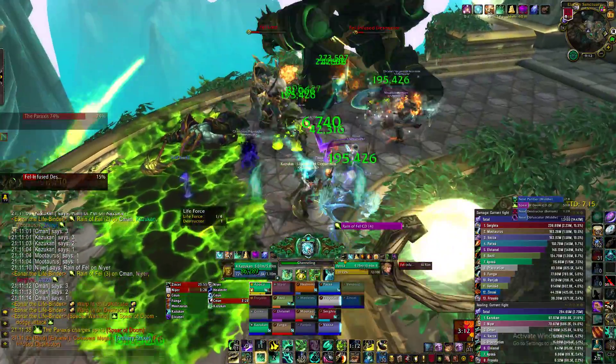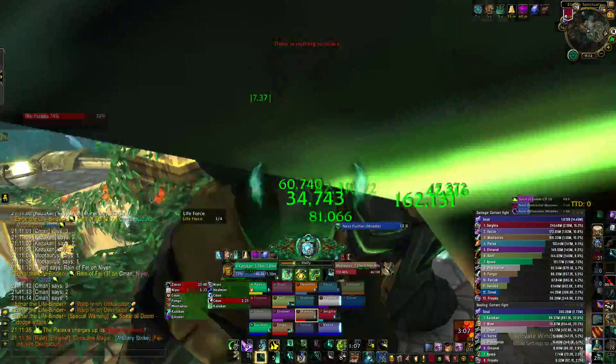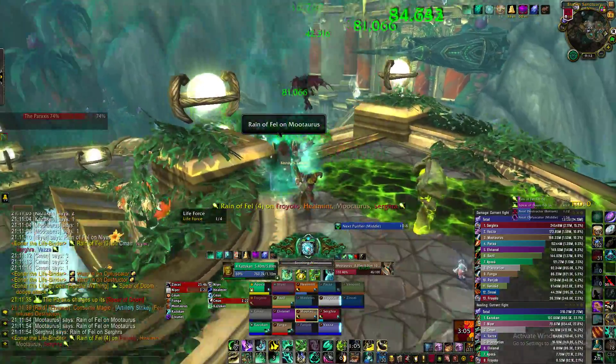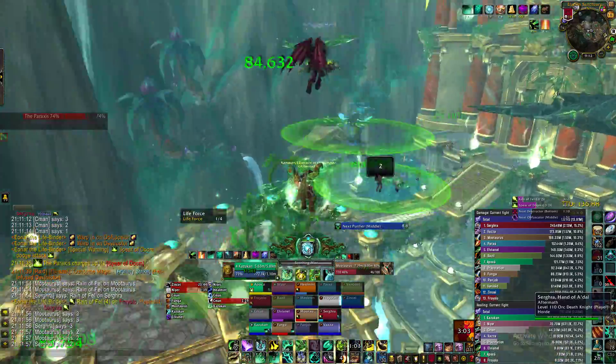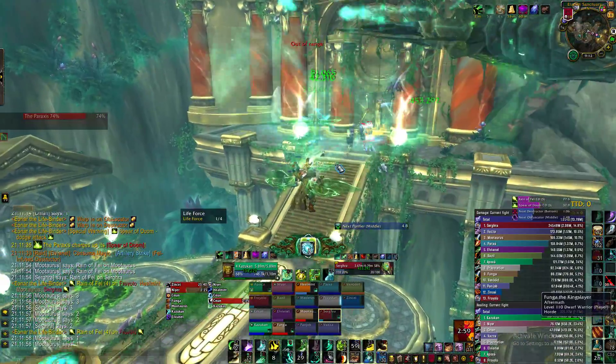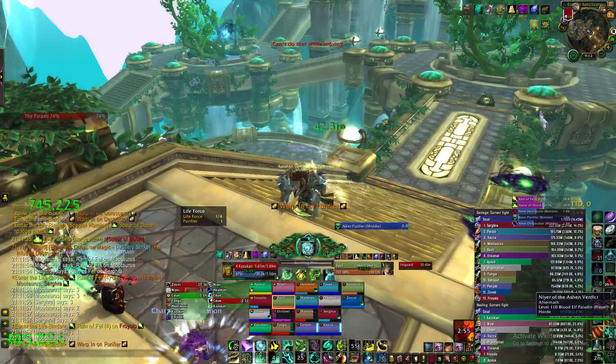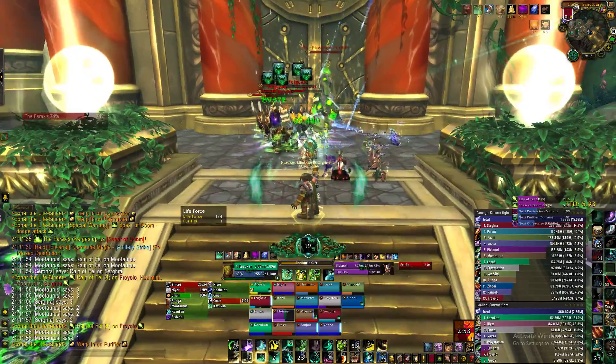We're gonna use Essence Font here just to put the hot on everyone, because in just a while everyone is gonna spread out and be pretty far away from you. So you just jump and move away from the players who have the dot, and then jump to the end position so that everyone is together and then we use our Artifact ability.